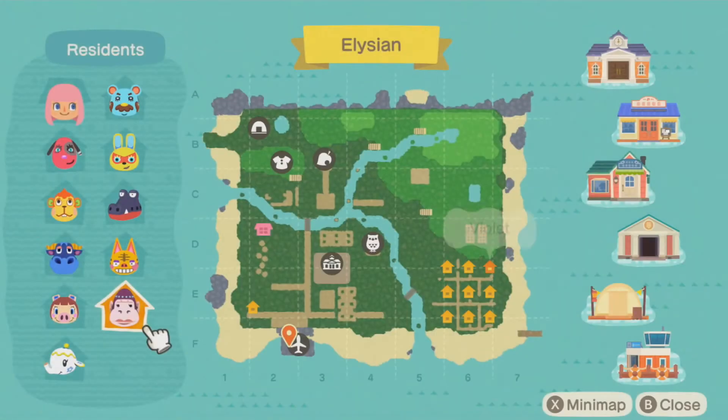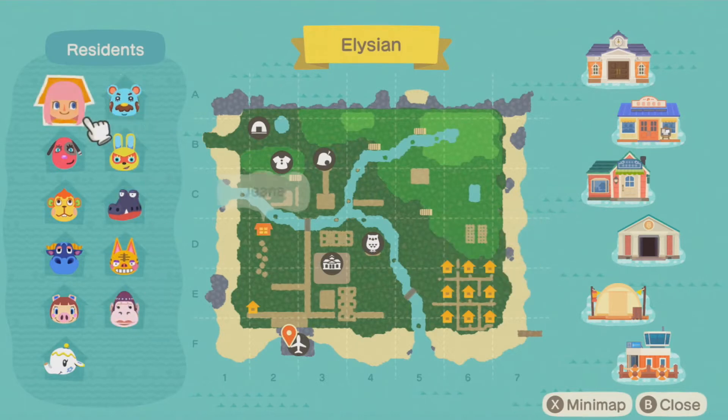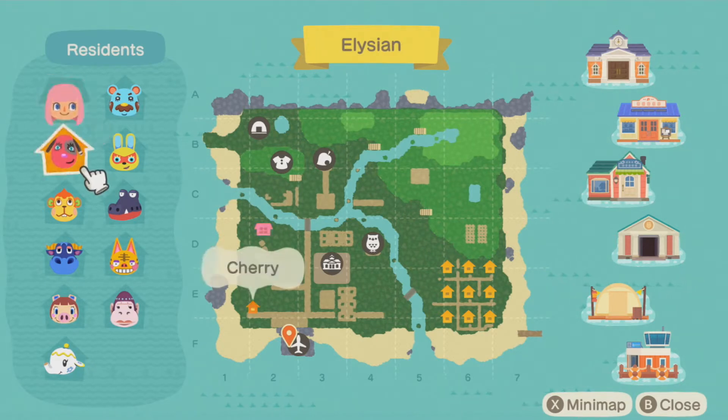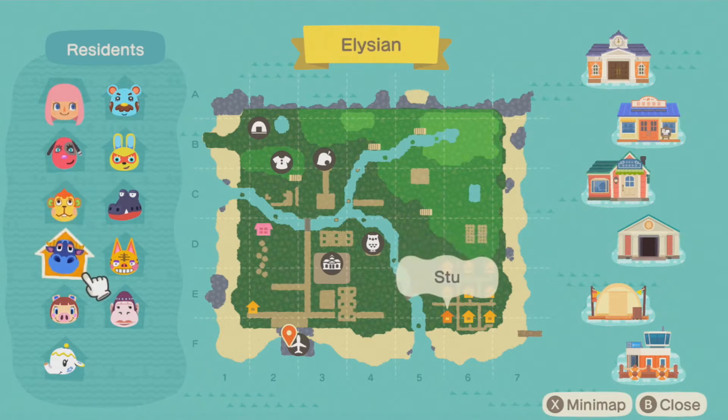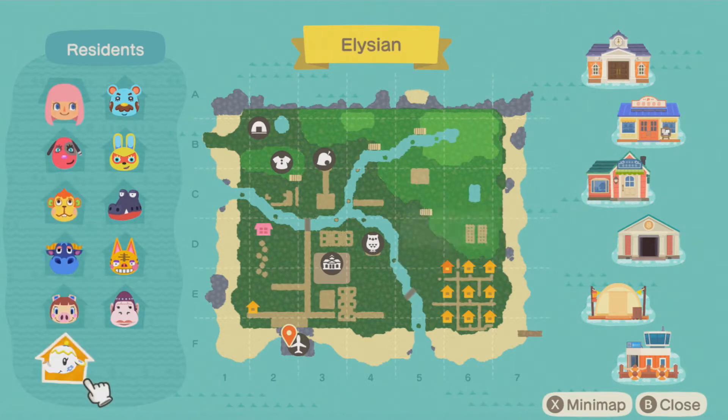Welcome to Elysian, or shall I call it Mannequin Island, as I will tell you later on. My first two villagers were Cherry and Flip. Then my next three were Sue, Peggy, and Tia.